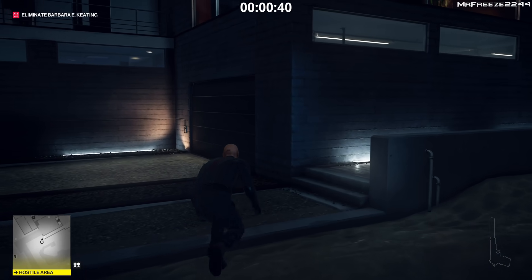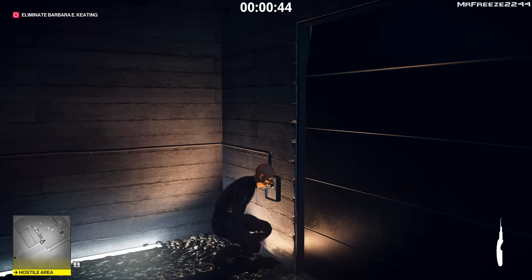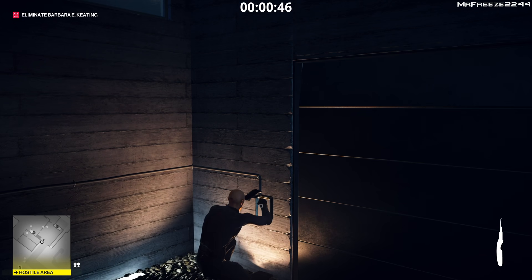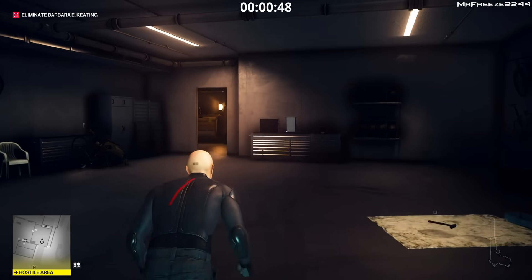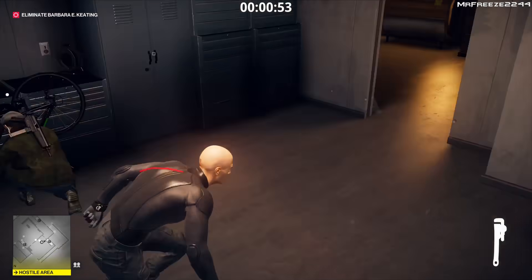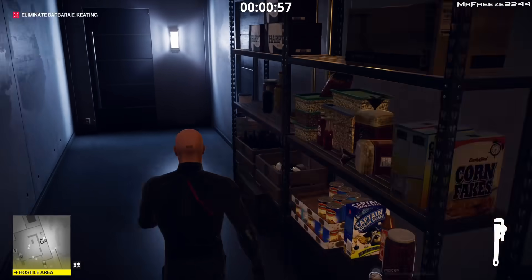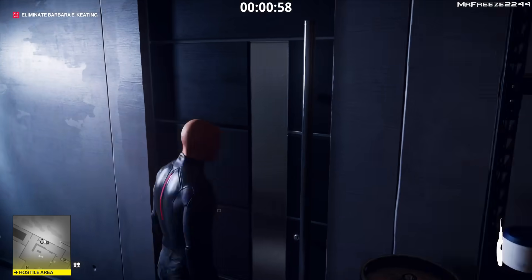We tried this several times during the live stream and didn't get spotted once. We're going to lockpick this little garage right here. Once inside, we need to go and grab the wrench that's on the floor next to this guard. He won't spot you — he's still messing around with his bike, so you don't need to worry about that. Once you've got the wrench, we're going to go upstairs and use the lockpick on this door.